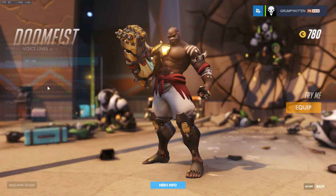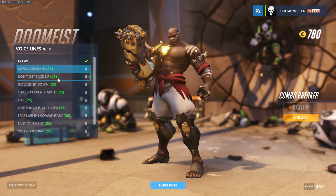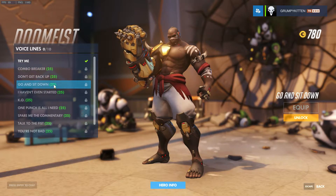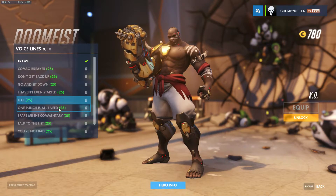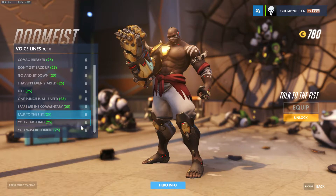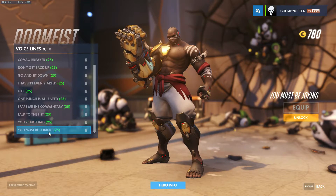Now let's take a look at the voice lines. 'Try me.' Pretty hard. 'Try me.' 'Combo breaker.' 'Don't get back up, go and sit down.' 'I haven't even started.' 'K.O.' 'One punch is all I need.' 'Spare me the commentary.' 'Talk to the fist.' 'You're not bad, but not good either.' 'You must be joking.'